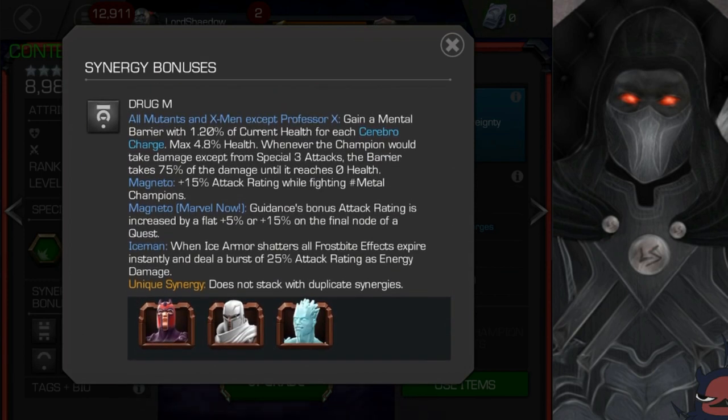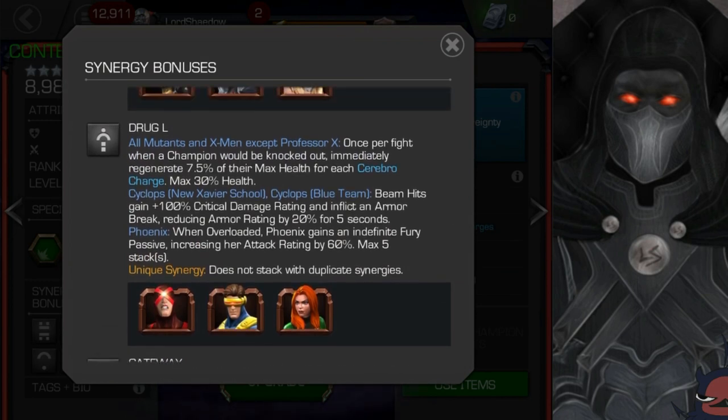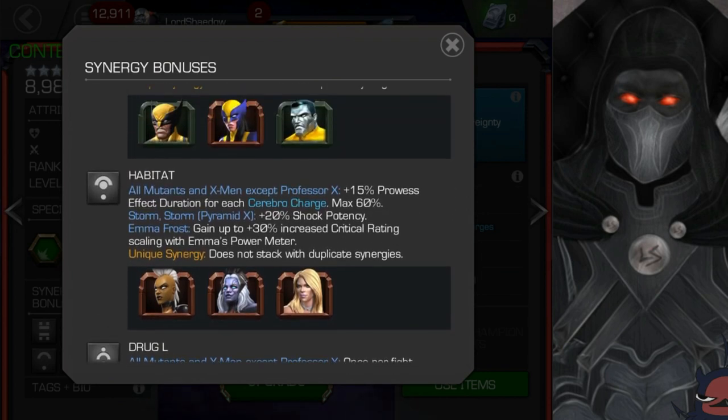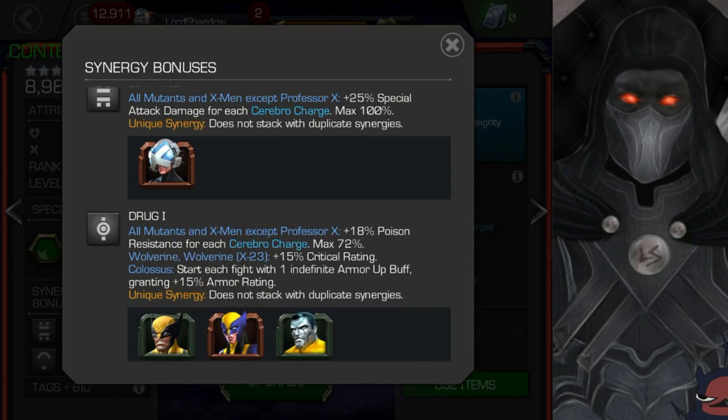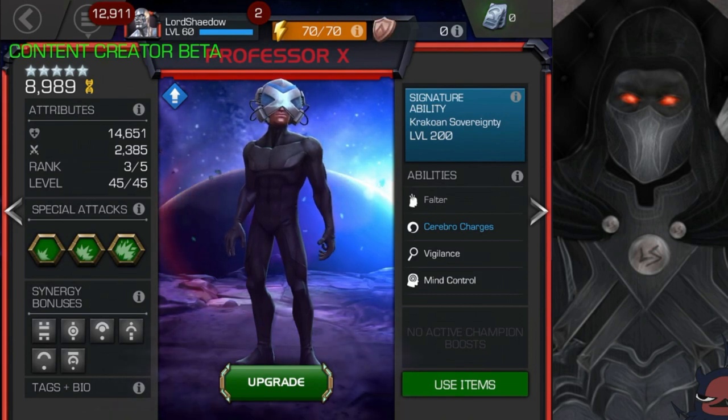Now who is Drug M with? Magnetos and Iceman. Magneto just got reworked, so I can definitely see a team with Red Magneto on it. Right now I can easily envision a team that has Red Magneto, Archangel, any one of those three if you just want the cheat death, Storm or Emma, and Colossus. I actually like all but the cheat death synergy — I like those synergies and the synergy partners he has.